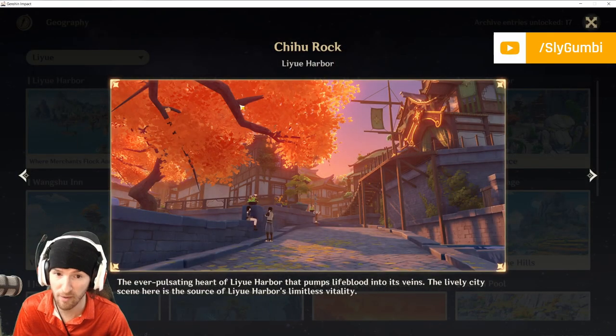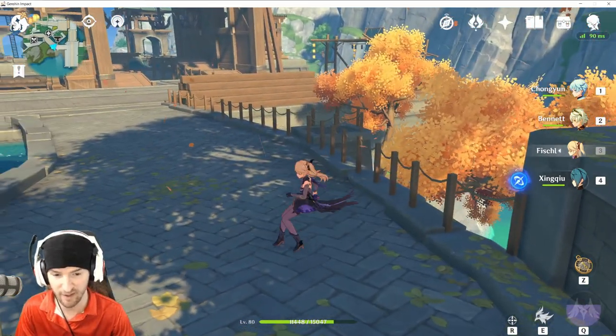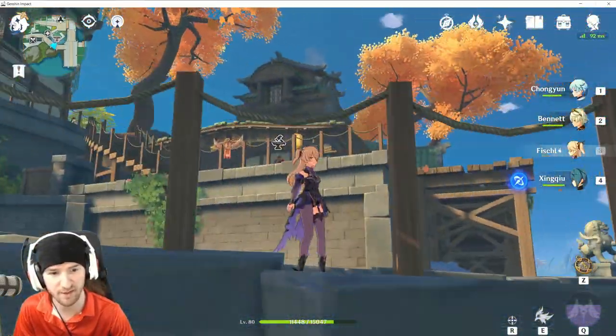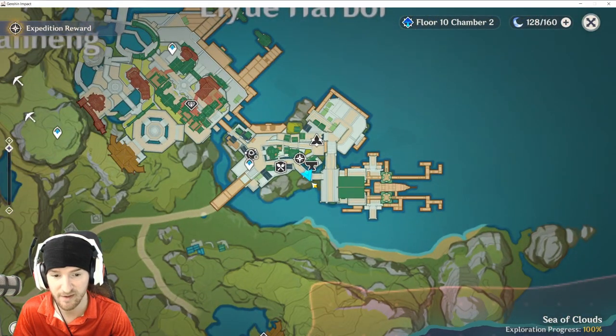Still inside Liyue Harbor, we're going to go to Chihu Rock. This is another one you probably already got just from walking around — it's literally right here on this slope coming down from the adventurer's guide. You've got the blacksmith right here. Map reference — we are right here next to the docks.